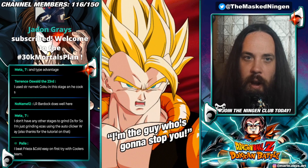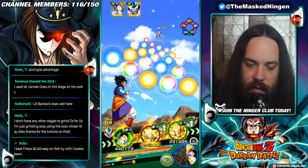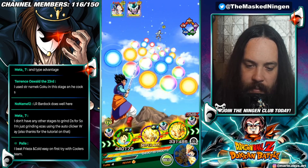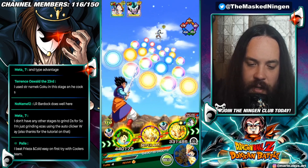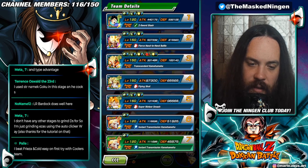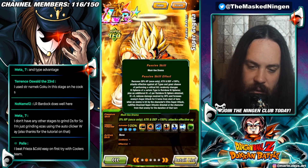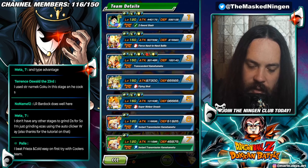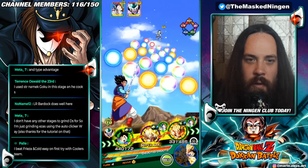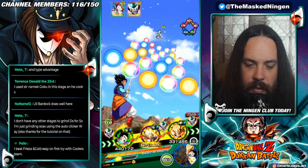Shout out to Jayden for subscribing, welcome to the channel. So the super attacks are in the last slot and both Freeza and King Cold are super attacking. What type supers do they have? Would Gojia nullify? Which one does he nullify — is it unarmed super attack? Freeza — Mecha Freeza, I'm assuming — is going to do a death beam. I think King Cold does as well, so pretty sure we're not going to be able to nullify either of the super attacks here.